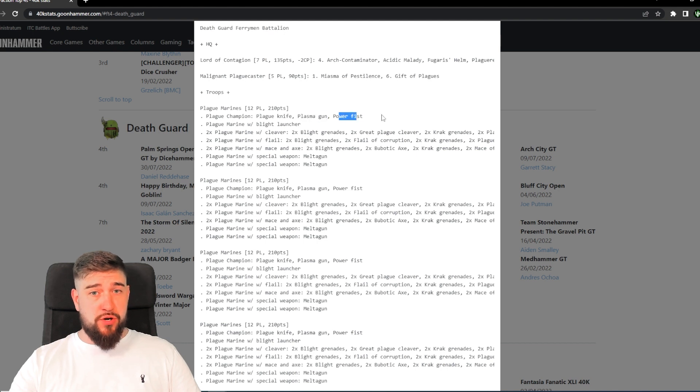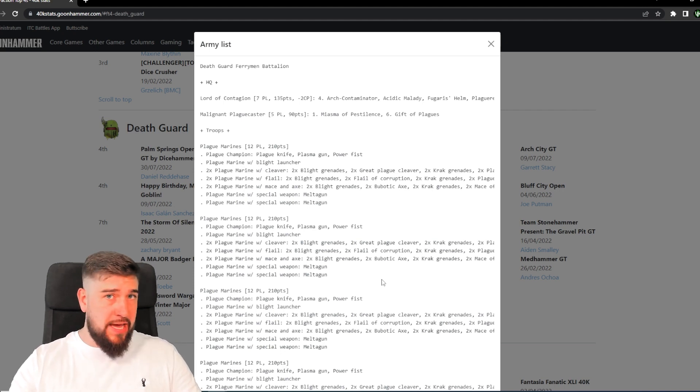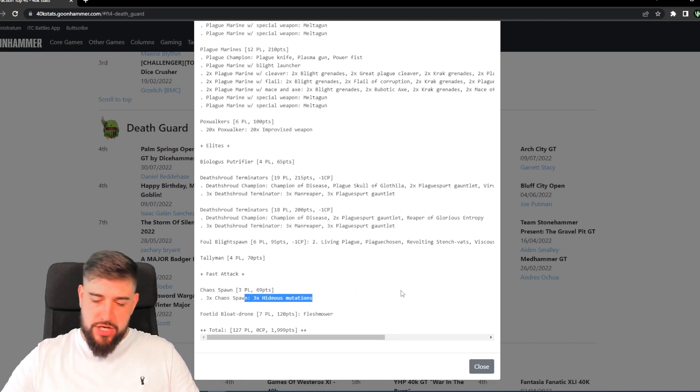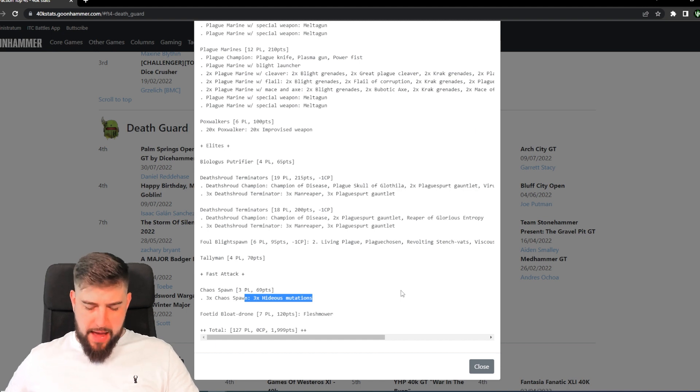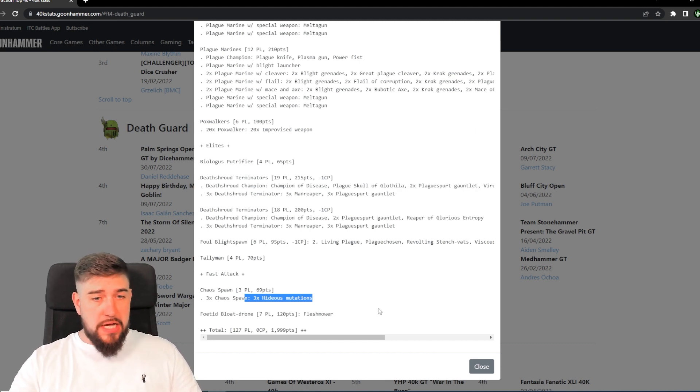The Plague Marines have the best loadout for the champion in my opinion — plasma gun and fist included, not upgraded to the plague blade but probably wouldn't use it anyway. We've got one blight launcher; you could use Spread the Sickness with it, but I don't think you really need it in this list — it only really benefits the Chaos Spawn. Having that blight launcher there to pop once before the fight phase could allow the Chaos Spawn to re-roll wounds. Toxic Hemorrhage — the result of three on the D3 — lets each model re-roll the wound roll till end of phase.